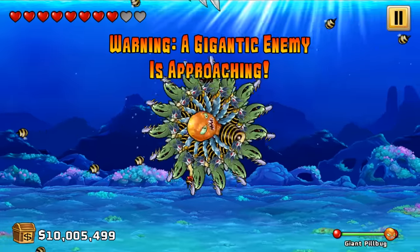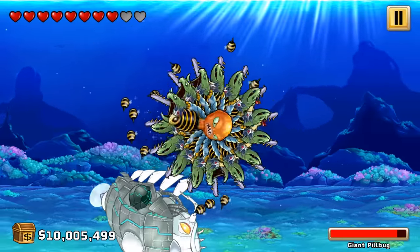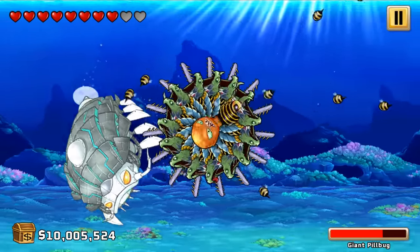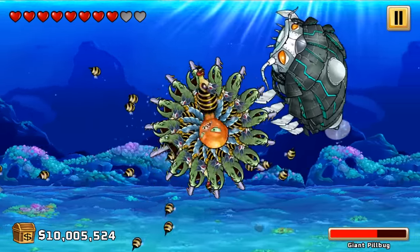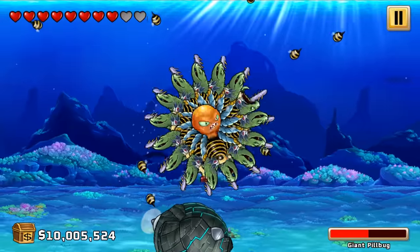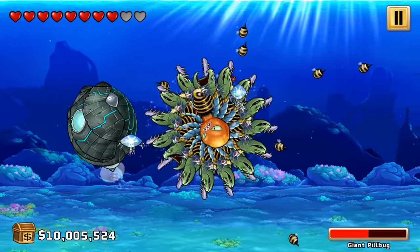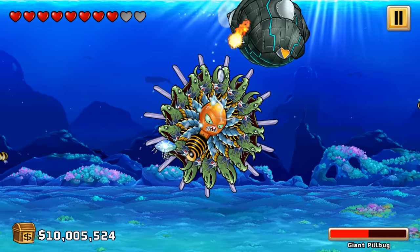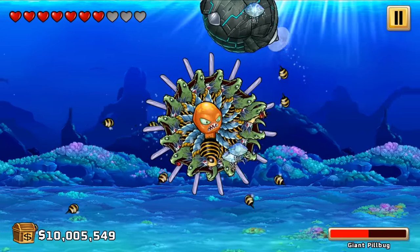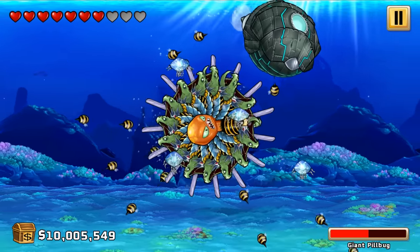Here he comes, guys — a gigantic enemy is approaching. That is pretty gigantic. Can't quite reach this guy, so it's pretty much up to the bees to take this guy out. On the plus side, I don't have to really worry too much. I guess the jellyfish can probably sting me and zap me — but even then, not a big deal. Oh man, he's going in there early. Oh wow — I actually got hit. Okay, I'm not invulnerable, guys. We are actually vulnerable here, so I need to actually dodge these things, which is incredibly hard.